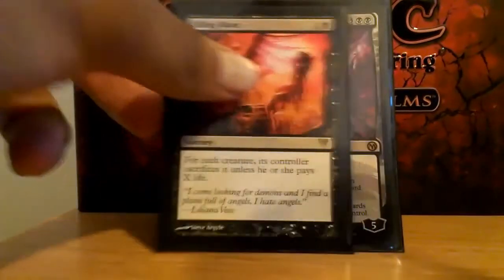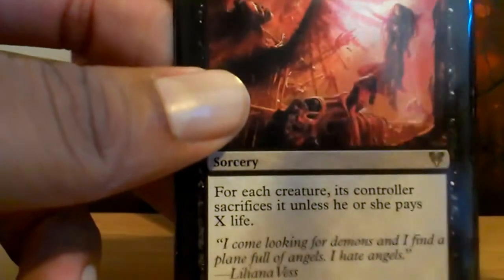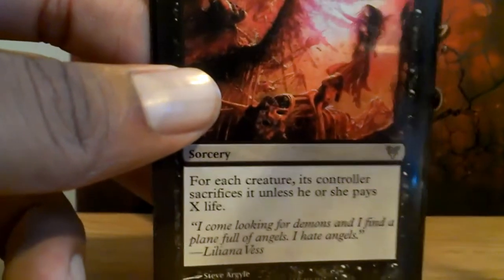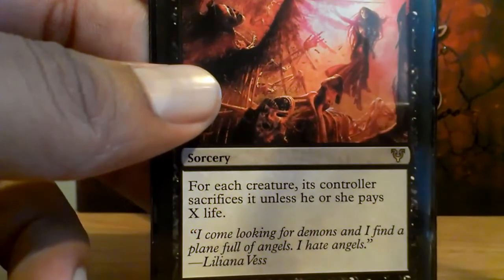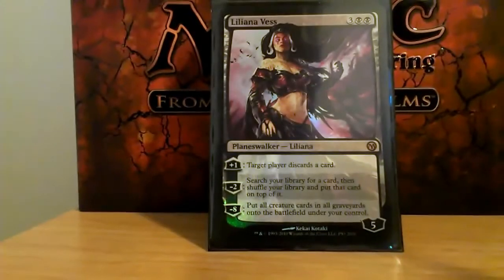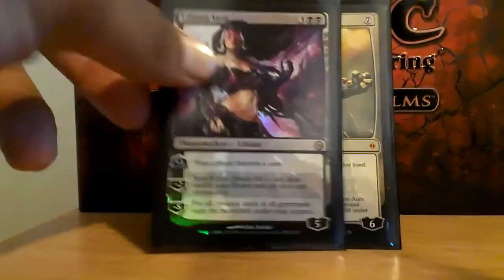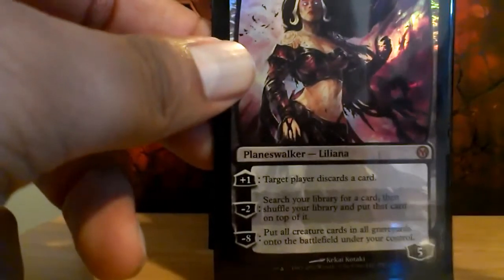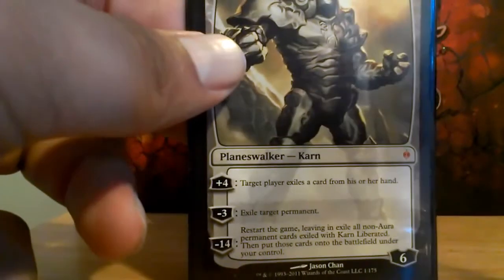Killing Wave — people are either paying a lot of life or they're sacrificing creatures. I know some people think you're giving your opponent too many options, but it kind of goes on theme with the deck. And this is EDH — you're supposed to have fun. I only run two Planeswalkers in this deck: Liliana Vess, which I use mainly to tutor, and Karn. He helps deal with things I can't normally deal with, such as enchantments.